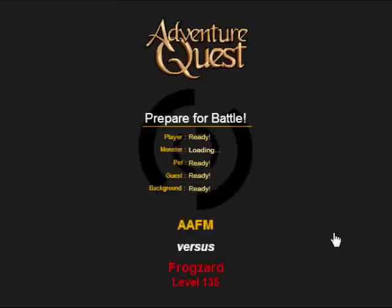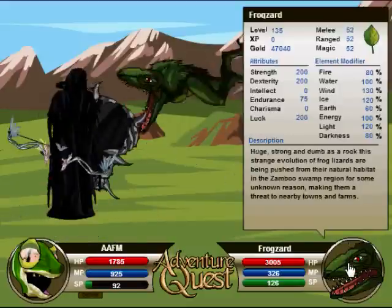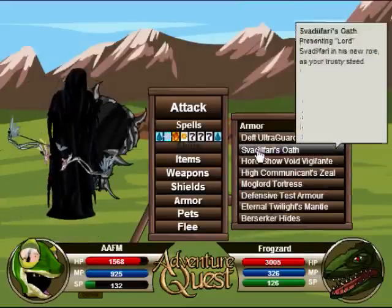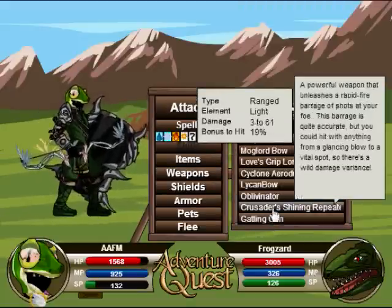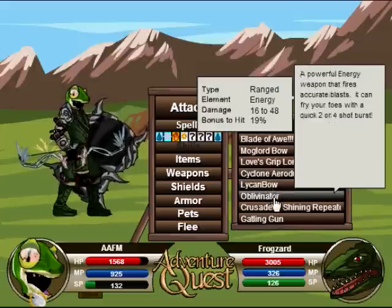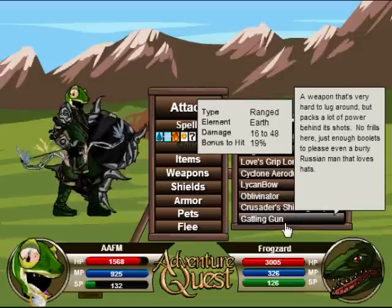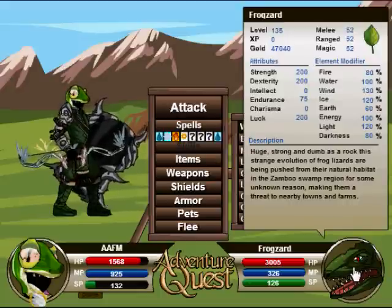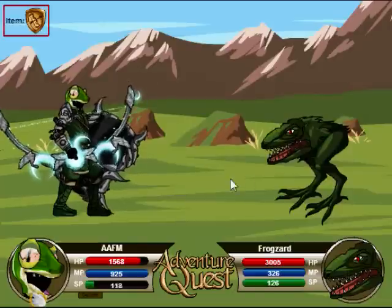AFM is a Ranger now, so yay. There are four Ranger items: Lichenbow Oblivionator, Lichenbow's Eyes, Oblivionator's Energy, Crusader's Shining Repeater is Light, and the Gatling Gun is Earth. I'm gonna go with Ice Lichenbow - it looks awesome. I'm gonna use Bowmaster Emblem.